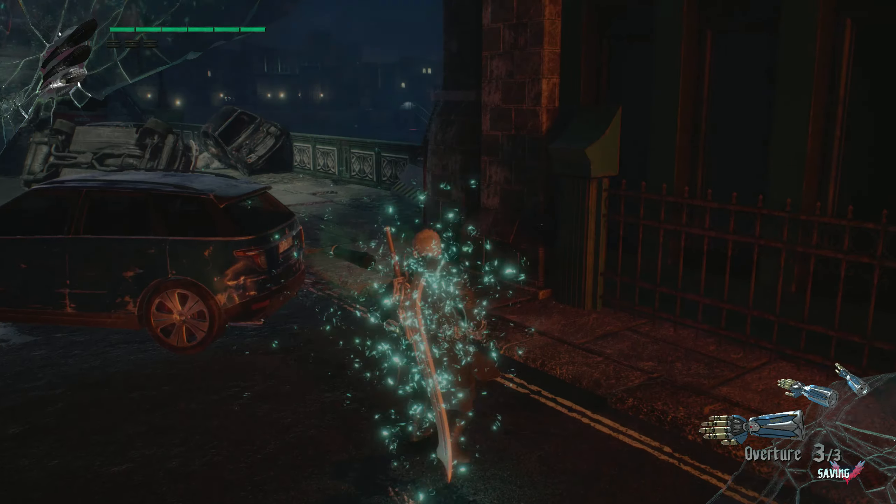Adding to the complexity are the different stances Dante has. In Trickster stance he can dodge in any direction at any time — mid-air, on the ground, wherever. There's the Gunslinger style so he can rapidly fire more shots for more damage. Swordmaster unlocks more types of abilities with the different melee weapons you have equipped. And then you have the Royal Guard, which is more of a counter-defensive form — not as much fun as the others.